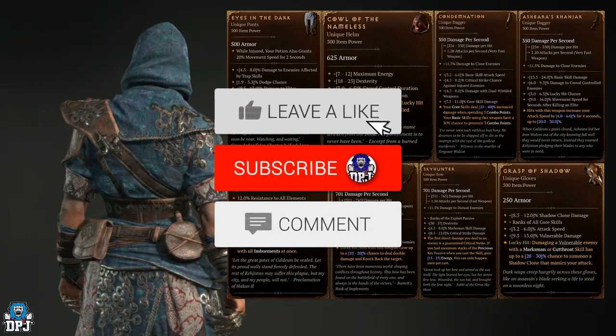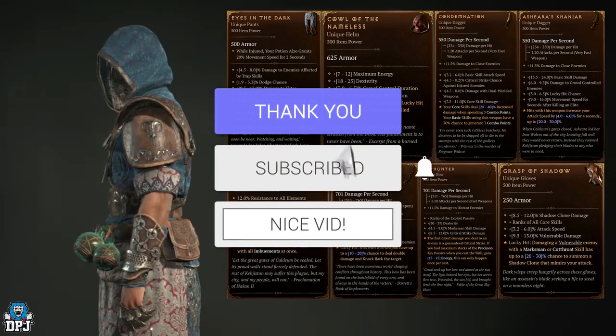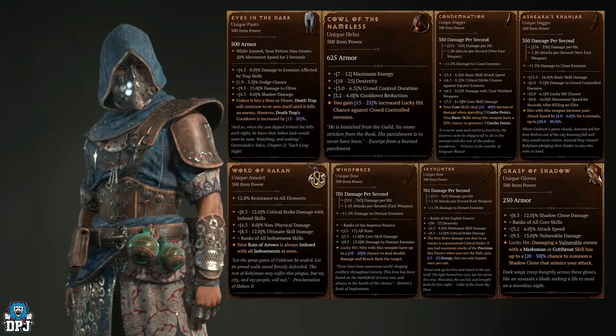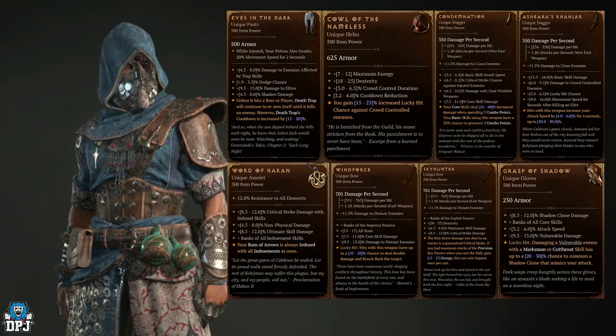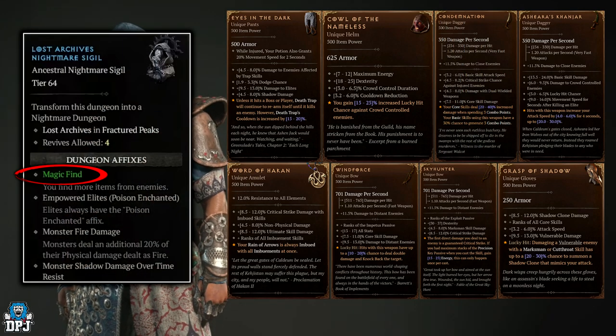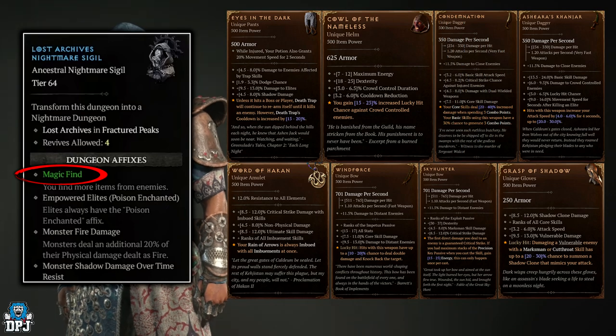How's it going guys, my name is DPJ. If you enjoy the video, leaving a like really helps out, and if you like what you see and want to see more, be sure to subscribe. When it comes to farming specific places or dungeons for these uniques to drop, any dungeon is fine — but if you can roll nightmare dungeons with the magic find modifier, this definitely ups your chances by dropping more loot in that specific dungeon.